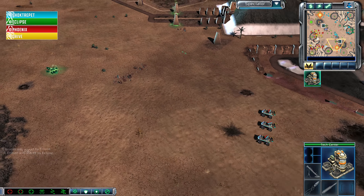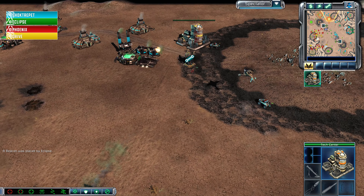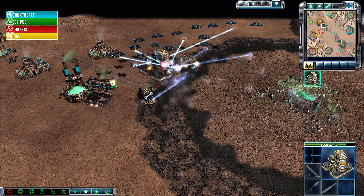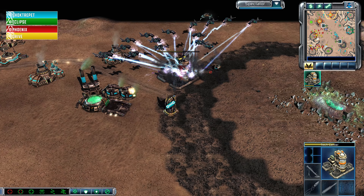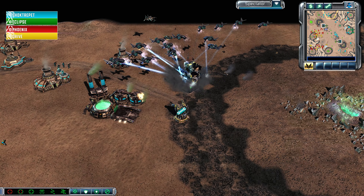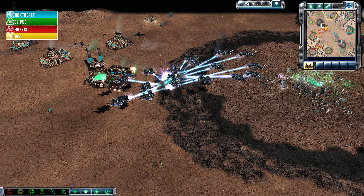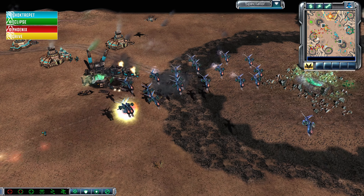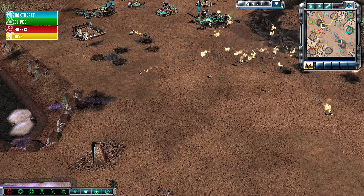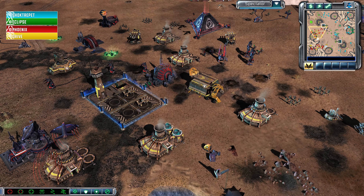This game is going absolutely insane as Shocktrepit pivots to the north side of the map entirely. There's the sonic emitter getting deployed, along with Pitbulls and Hammerheads showing up. It looks like the sonic emitter will have to be sold off — no anti-air to defeat this many Venoms. Unfortunately for Drive, his great attempt to take over the game with engineers and sonic emitters doesn't quite work out. But fully heroic Firehawks loaded with anti-air missiles crash into those Venoms and eliminate a couple of them.